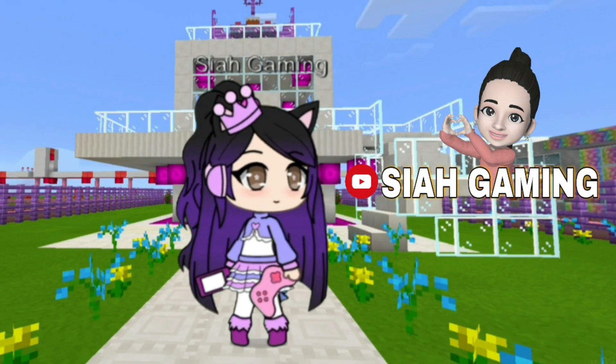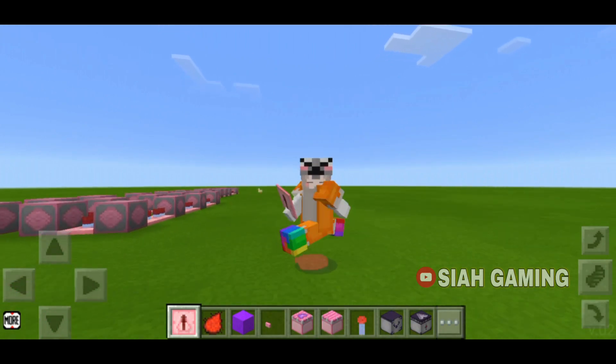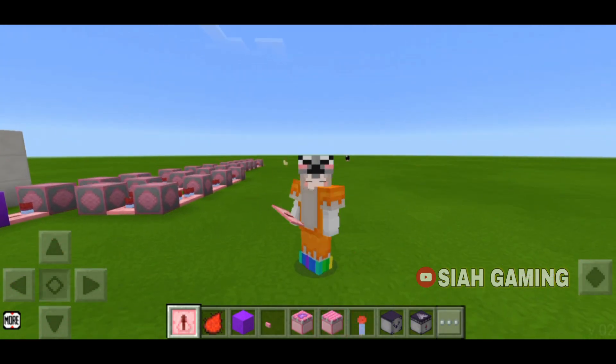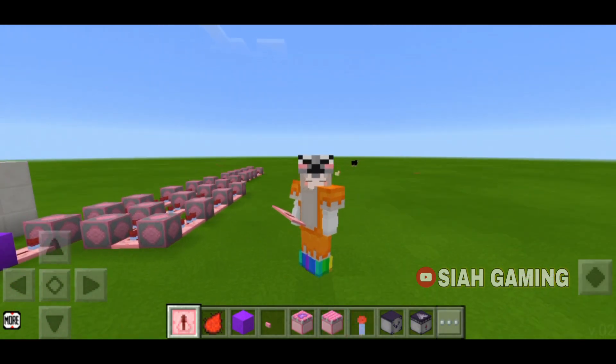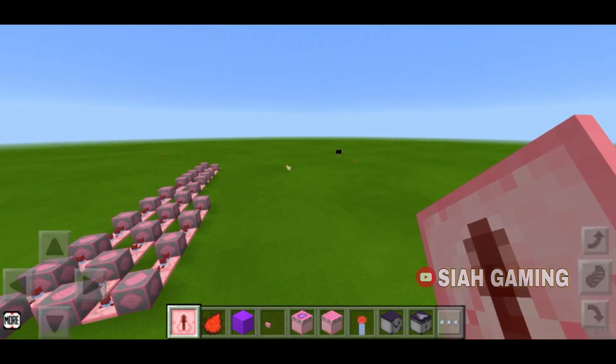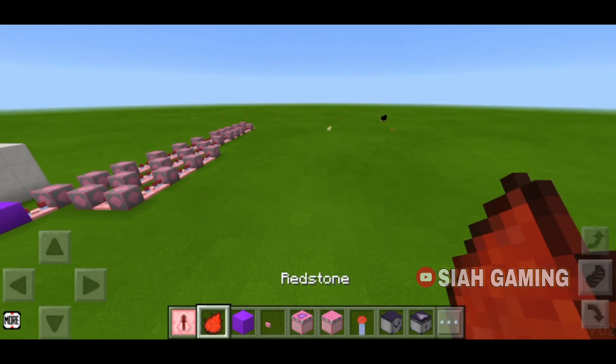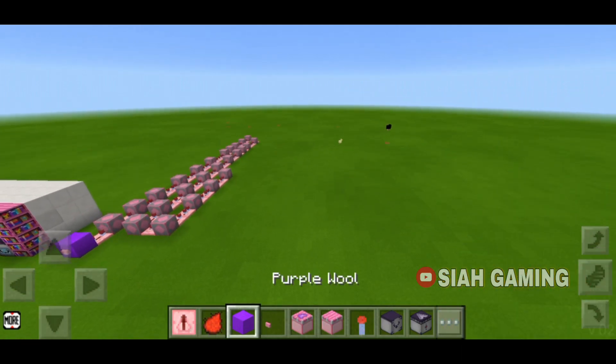Hi guys, click like and subscribe. Today I will teach you how to build a pop-up anvil. The things we will need are: a redstone repeater, redstone, any block of your choice, a button, sticky piston, normal piston, redstone torch, dispenser, observer,